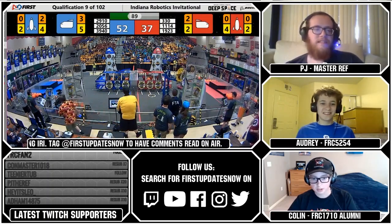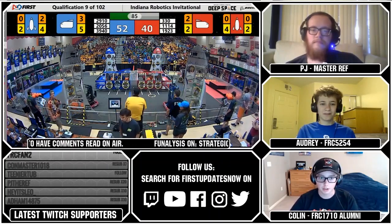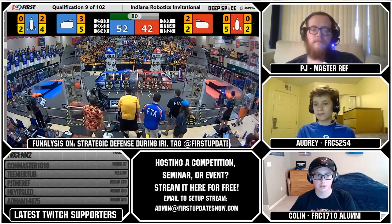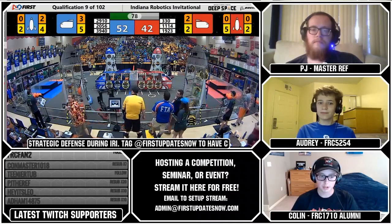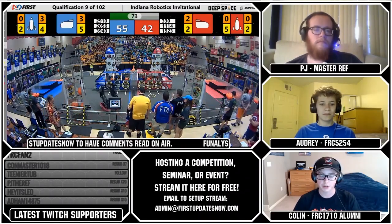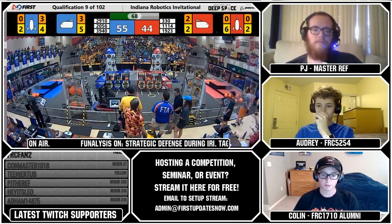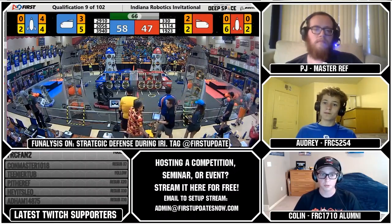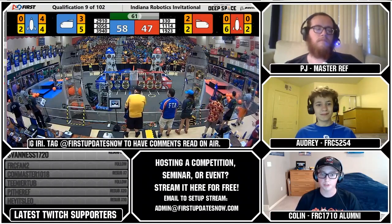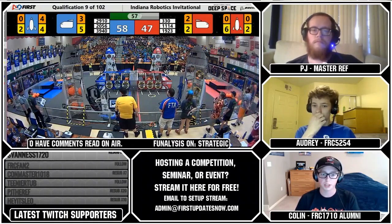I'll go ahead and jump in. I don't know if the switch between 2910 and 3940 was planned. From my first watch, it looked like 3940 was having some sort of issues, but it's really quick thinking to sub them out for 2910. Because 2910 is obviously going to be really great at defense — they're really fast, really great swerve. And if you let 1114 run wild, they're going to rack up a big score. It's been proven that if you put them under a little bit of defensive pressure, they're not going to score nearly as much. So I think that was the right call.